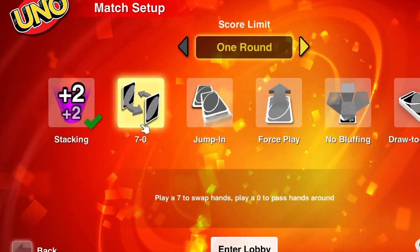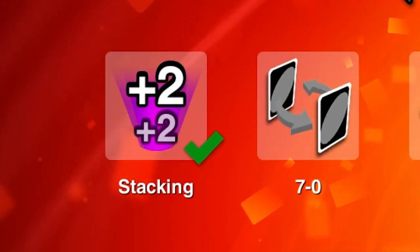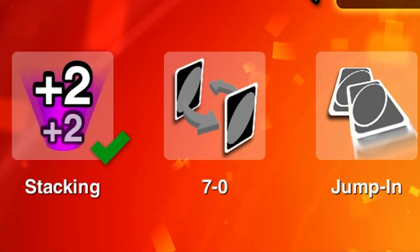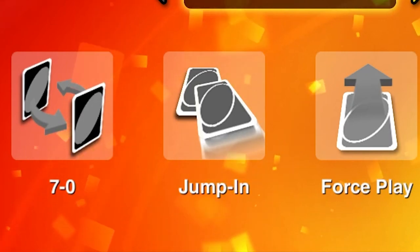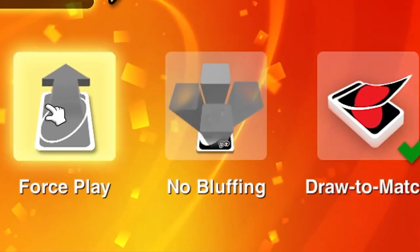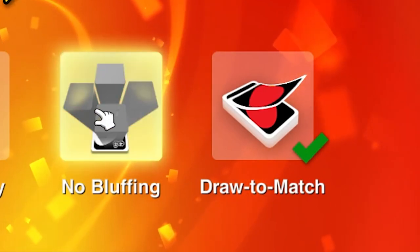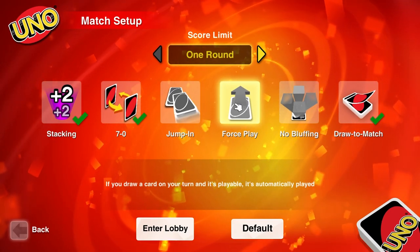The different rules come in various forms. Stacking allows the player to add their own draw 2 or 4 down onto an existing draw card, increasing its total amount. 7-0: a 7 allows you to swap hands with another player and a 0 makes everyone switch hands. Jump in allows you to skip other players if you have the same card that was just played. Force play: if you draw a card and it's playable, you have to set it down. No bluffing allows wild cards to be played without being challenged. And finally the most chaotic one, draw to match, forces you to keep drawing until you have a card to play. This last one can make a game go from almost being done all the way back up to 20 cards in one hand.